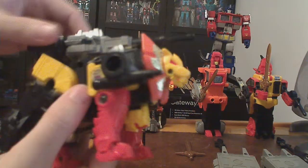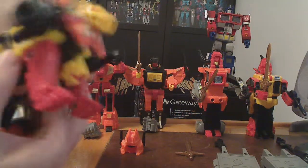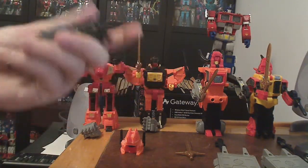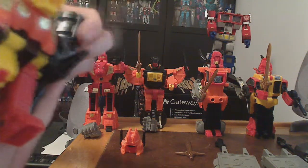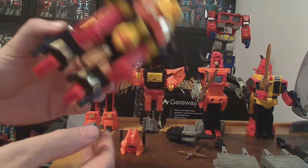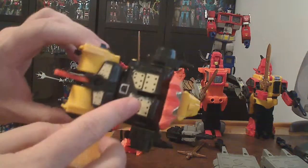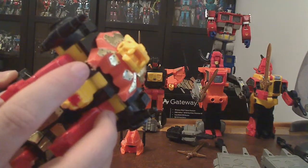Finally we have Dive Bomb. Dive Bomb is the only one without any small weaponry except for the sword — he has this big gun which will also transform to become the blaster for Predaking. Now this part here is a little bit loose so it does take a little bit to get it to stay in — it comes out right away. There is some sticker wear, particularly noticeable on the back, a little bit of scuffing on his mane.